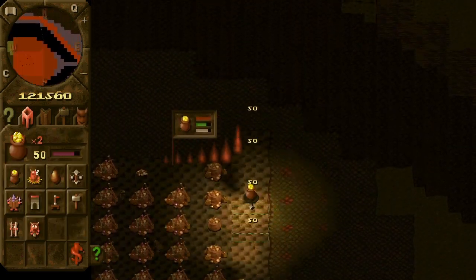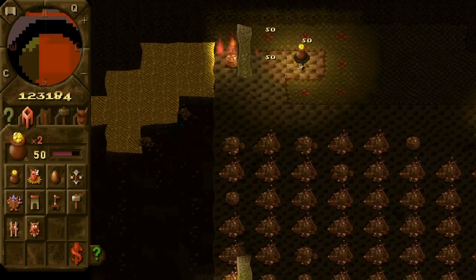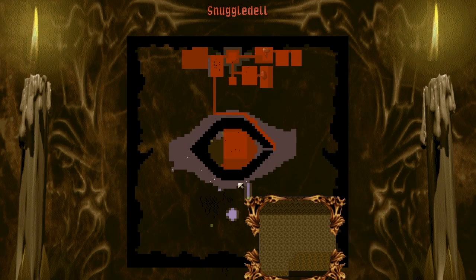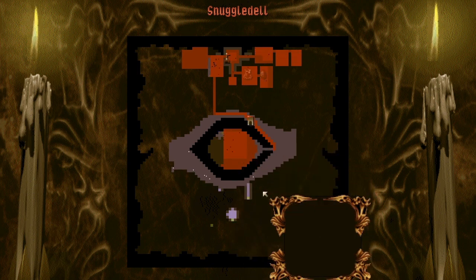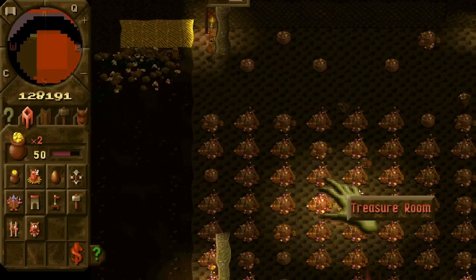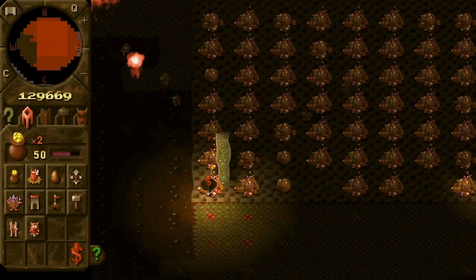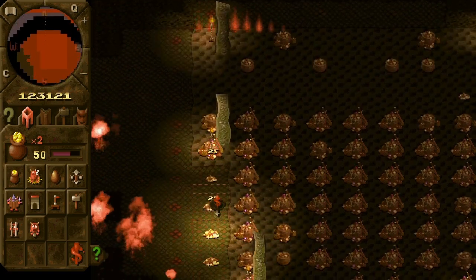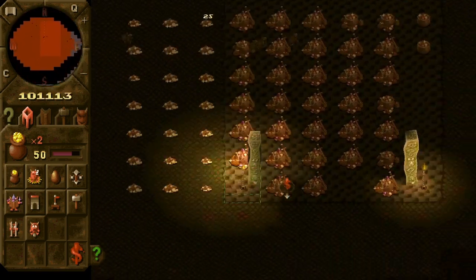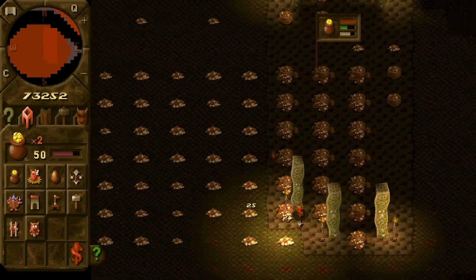We need a big enough treasury so that imps can store all the gold here. Then we will sell this treasury and won't have to deal with this guy. So we have mined everything — now we have a ton of gold, and we can start training our creatures even more intensively than before.